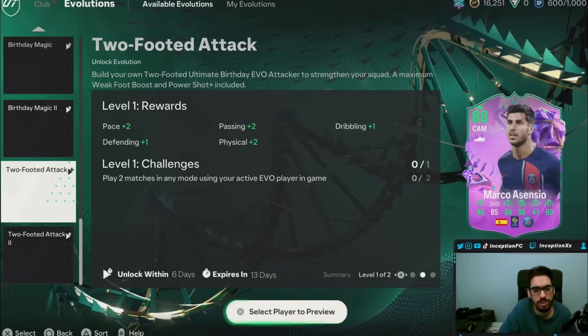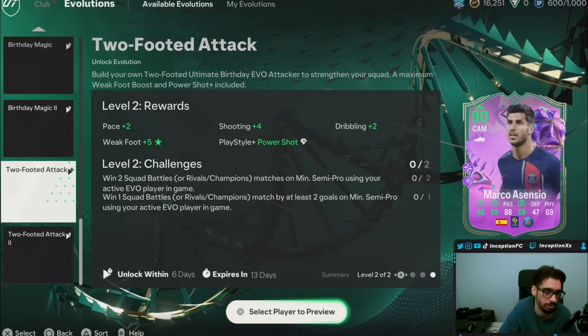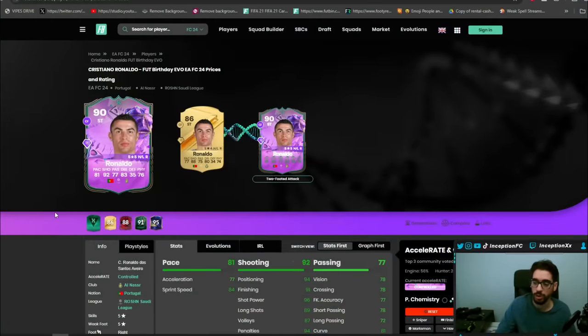The playstyle plus they end up giving is actually the PowerShot Plus, but they do give you the five-star weak foot. So that's going to be a really key thing to work with because with Ronaldo, they just don't give him a five-star, five-star unless it's like the new promo cards, which is weird because Ronaldo should have a five-star weak foot. But with PowerShot Plus being added to the card, you have the Ronaldo version.